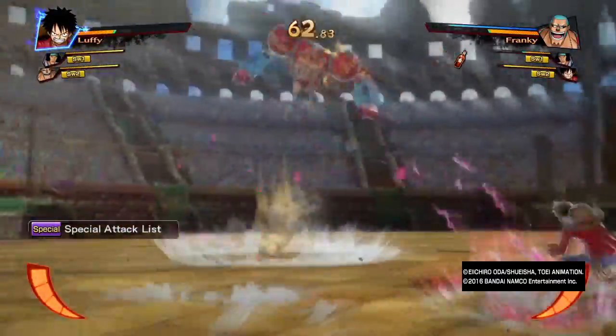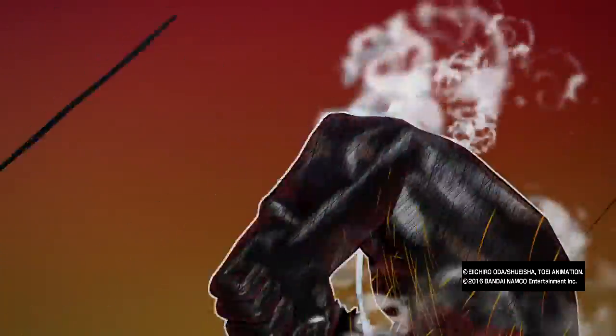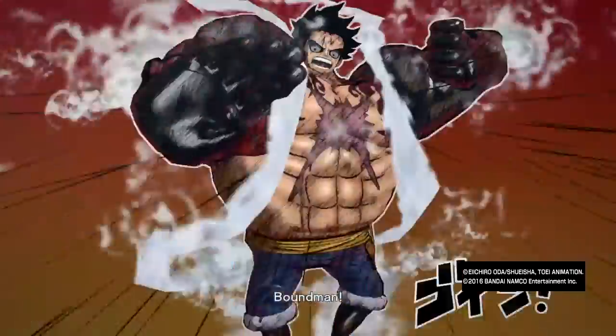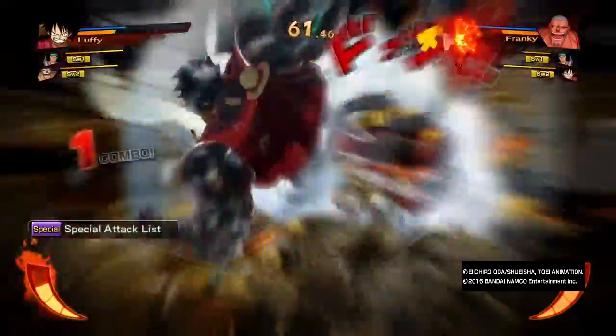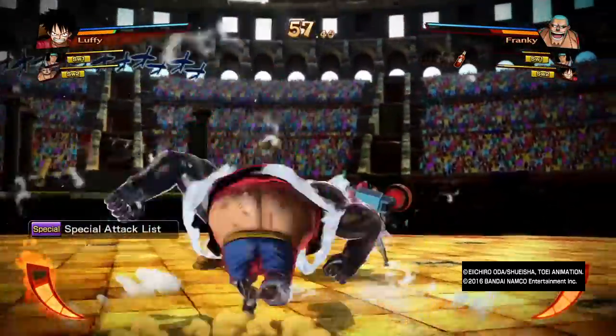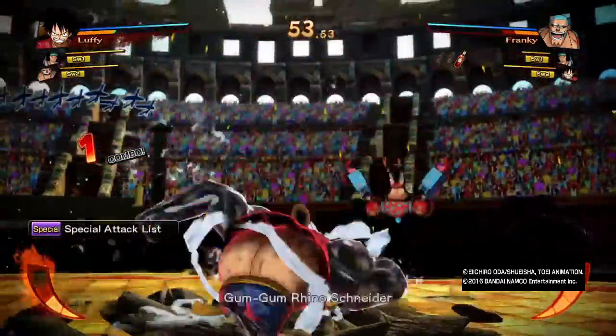He can teleport. His super is Gear 4 — this could be like a separate DLC character. In his ultimate form he doesn't really get anything extra, but if you have him as the regular character from the pre-order, then he has more moves — actually combos instead of just one hit.